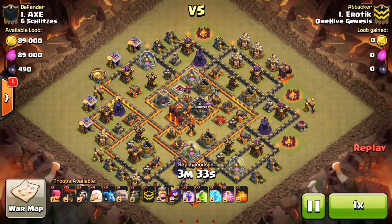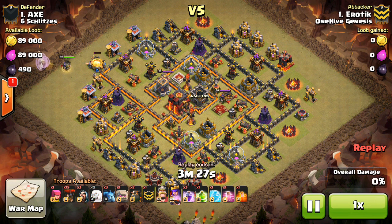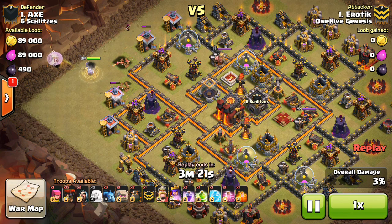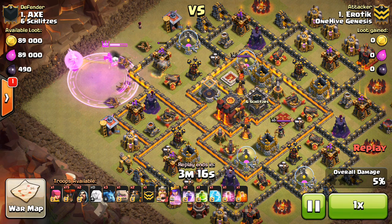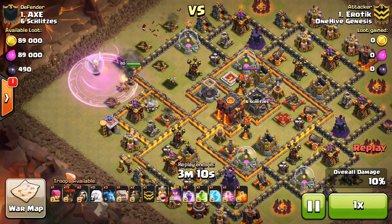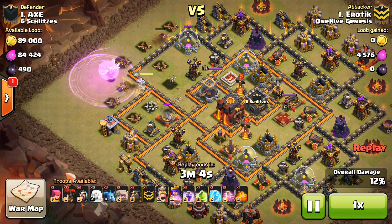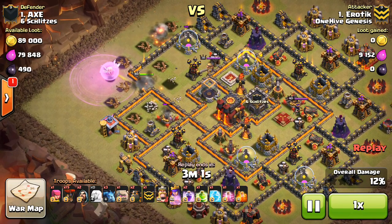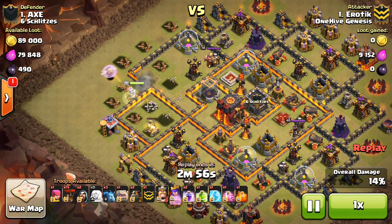I want to start off with the Town Hall 10 3-stars. This recap is going to be mainly Town Hall 10 attacks. Don't have any Town Hall 8 attacks — Genesis just really isn't using many Town Hall 8s. We only have 8s in war when our opponent has 8s and we need to use them to match, because the 8s typically just stay in 1-Hive Alpha. For those of you that want to see the 8 attacks, I'm sorry, I'm not going to have that many. But when we do get an arranged war where we use some Town Hall 8s, I'll make sure I show quite a few. Might even dedicate a video to it. But it's not going to be that common, because 1-Hive Genesis doesn't usually use Town Hall 8s in war unless we need to match an opponent who has some.